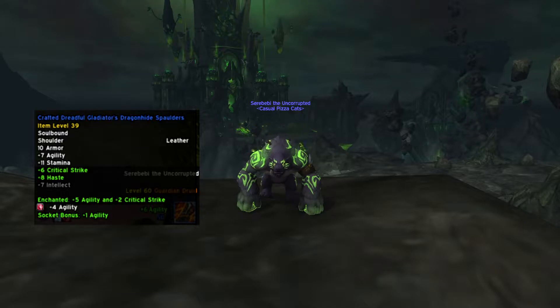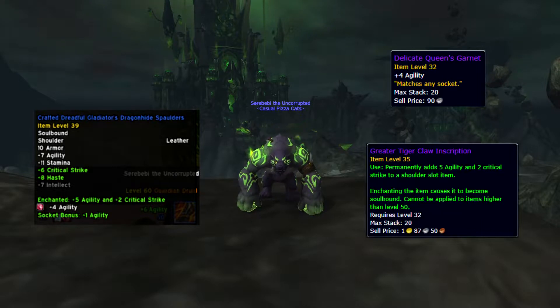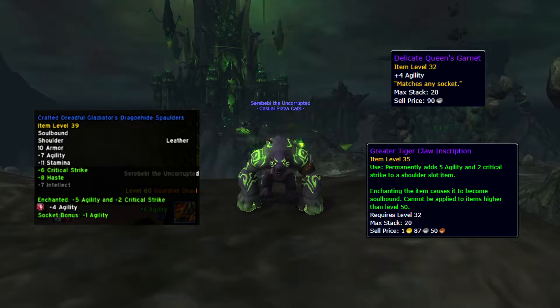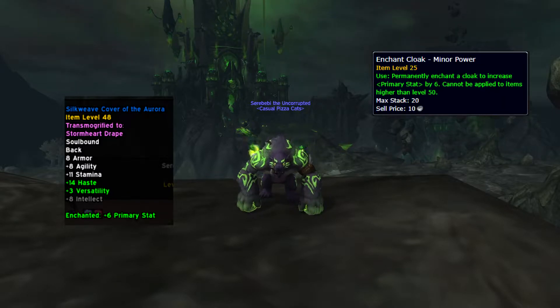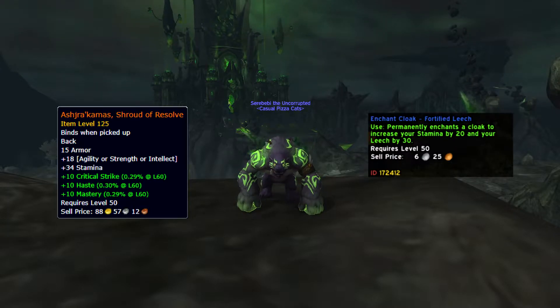The shoulders are crafted ones with a socket, fitted with another Queen's Garnet, and enchanted with the Greater Tiger Claw Inscription for 5 agility and 2 crit. Cloak is just a random one I found on the auction house, enchanted with Minor Power for a +6 increase to primary stats. Another solid option is the legendary cloak from BFA, and for enchants you could also use Fortified Leech.